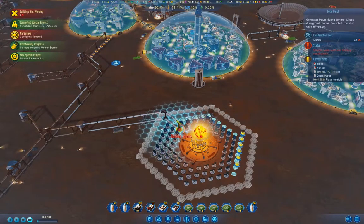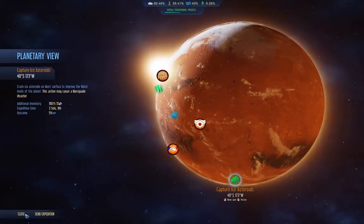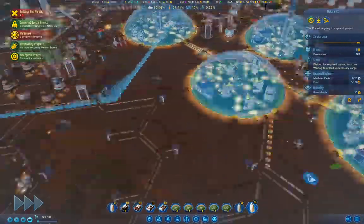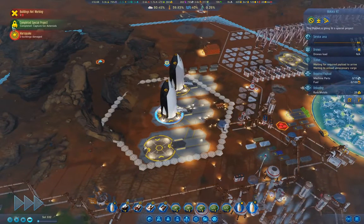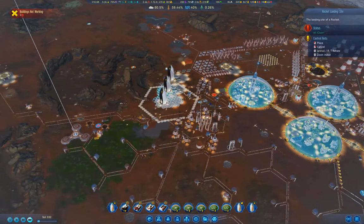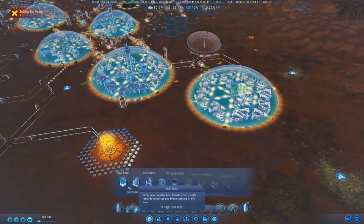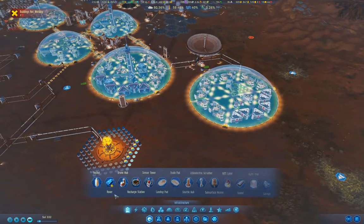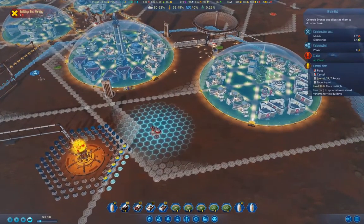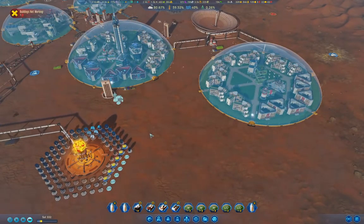No more meteor storms, but we can capture ice asteroids again — we'll do that. Yeah, we can land our rocket, and clearly I need another one of these, which we can stick right here.